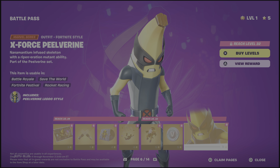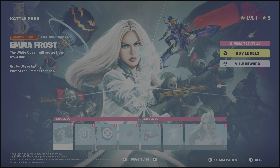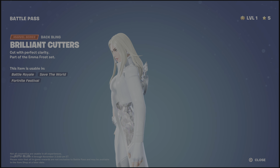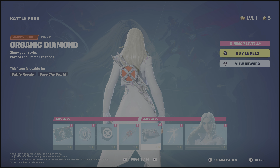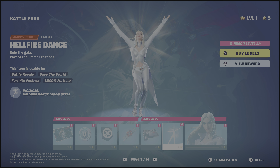Page seven is Emma Frost — the White Queen. I didn't know who this was; apparently she's a Marvel comics character. V-Bucks, banner icon. The Brilliant Cutters — okay, there's her pickaxe. We have the Organic Diamond — that's not bad.